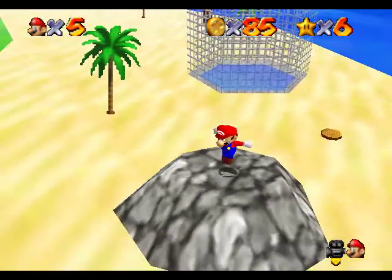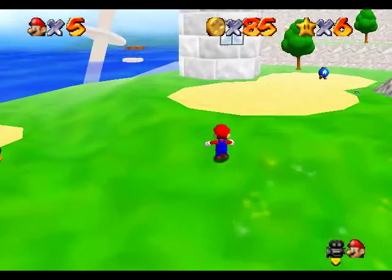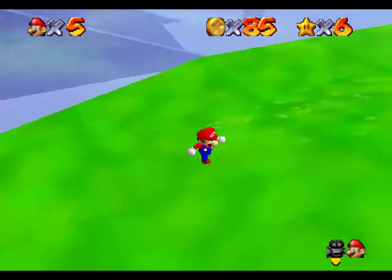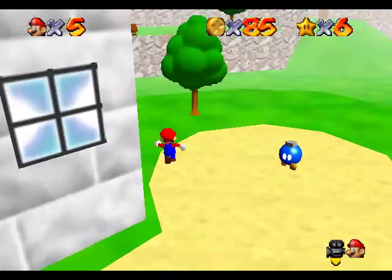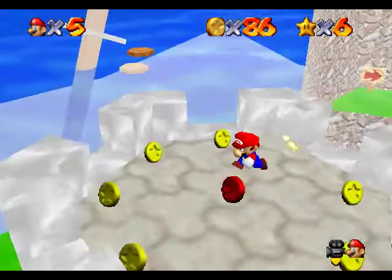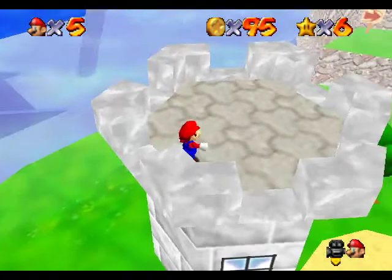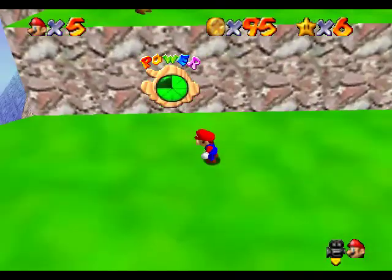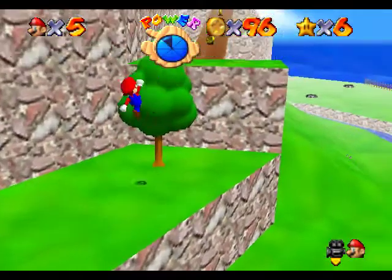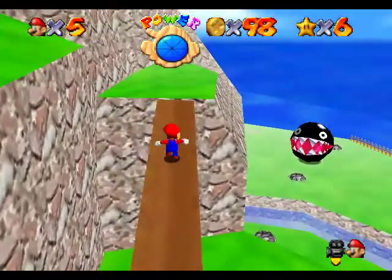Is there something hidden here? Nope, so let's move on. I got the coins there and the coins there. Wait, is there something hidden up this tower? Aha — that was right! Bonk. Does a yellow coin restore health?